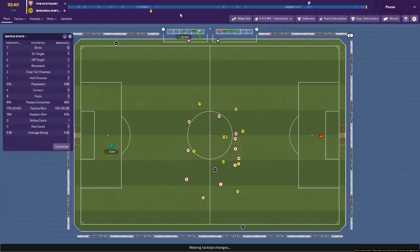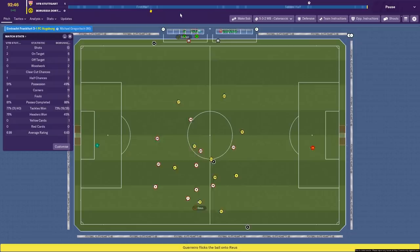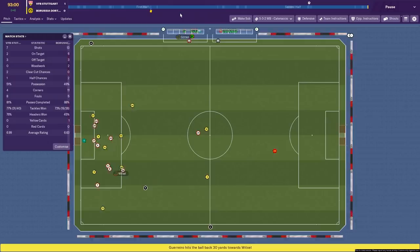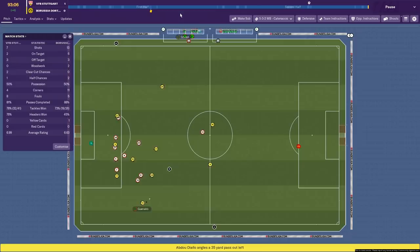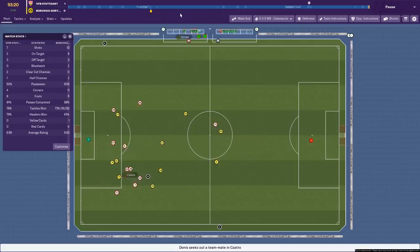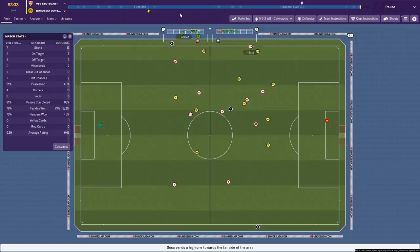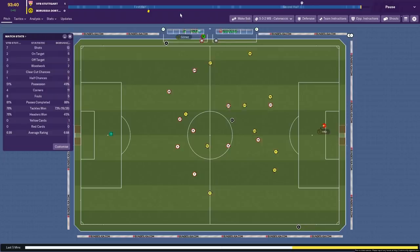Dortmund coming forwards, throwing everyone forward looking for the equaliser. Royce causing problems — we're forcing them wide with our narrow defensive line and winning it back brilliantly. But the problem with this tactic is they always come again. 50-50 possession now — amazing, really, considering the highlights we've seen. It just doesn't look like we've had any of the ball, but behind the scenes we must have been passing it around at the back, holding on and winding the game down. 30 seconds to go, still pushing forwards. And there we go — we get the 1-0 win.